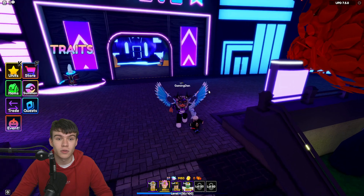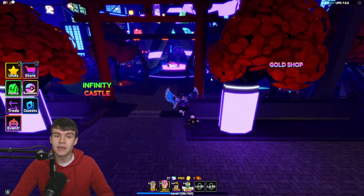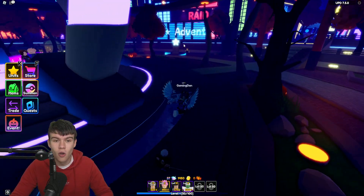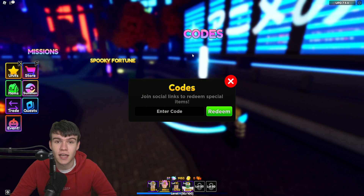I've got a bunch of codes to show you all in today's video. Let's get into it now. If you do not know how to find the Anime Adventures game codes, what you want to do is run at spawn towards the code section. Here it is, just right here where it says codes, and then the code menu will come up. These are in no particular order.